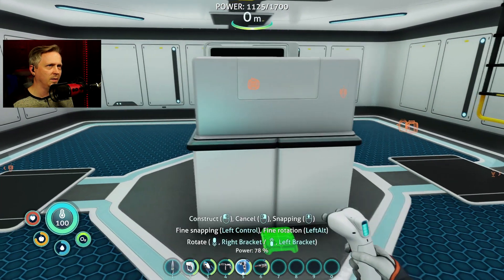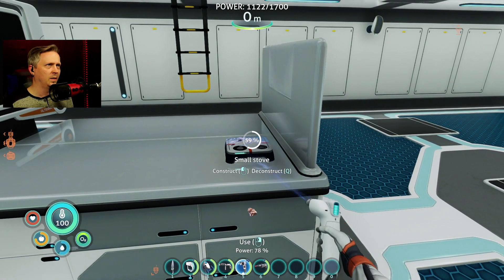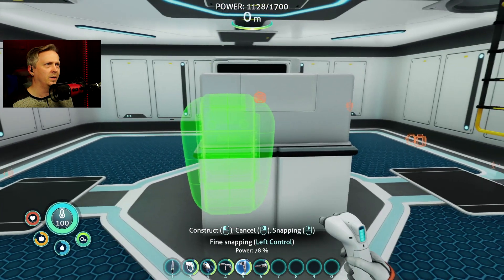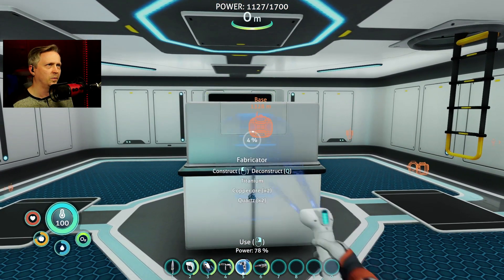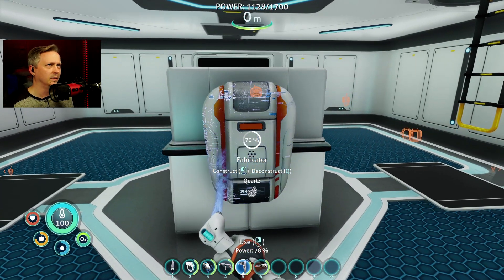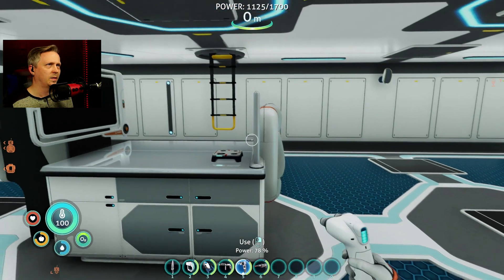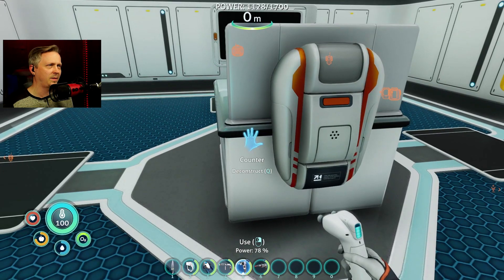I'm thinking we tie in some actual functional stuff instead of loading up the walls necessarily with all the tools. What if I have it on here - oh yeah, like there you go, there's your fabricator mounted there to the side. It looks like it's got a proper backing to it. It's actually sticking in a little bit, clipping into the counters.